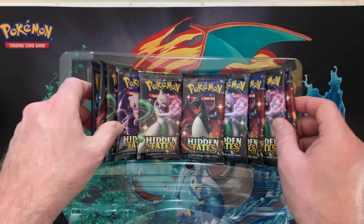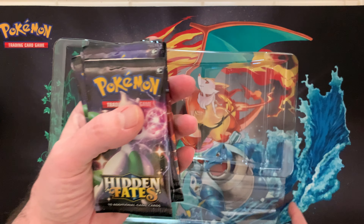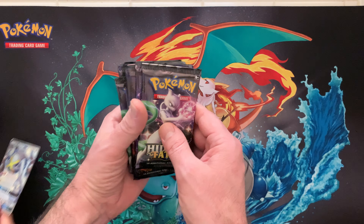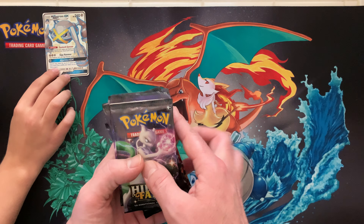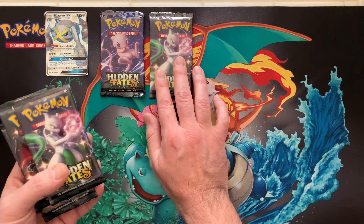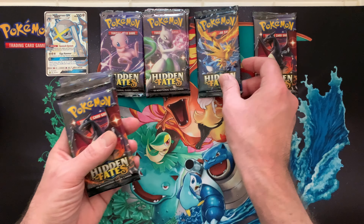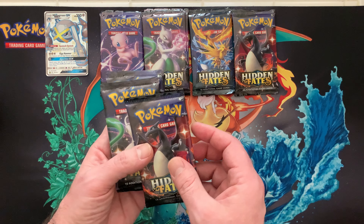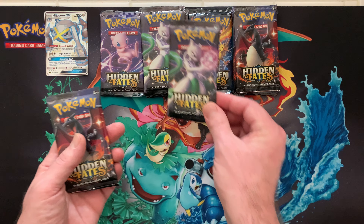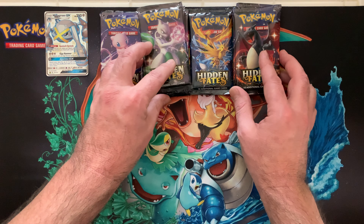Okay, we got our 10 Hidden Fates packs here, let's pull them out. We'll put this off to the side. Let's organize this. We got Mewtoo, we got Mew, we got another Mewtoo, we got Charizard, we got the Trio Birds right? We got another Charizard, another Mew, we got another Charizard, we got Mewtoo, and another Charizard — wow!